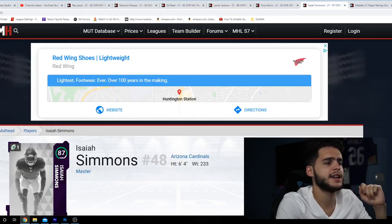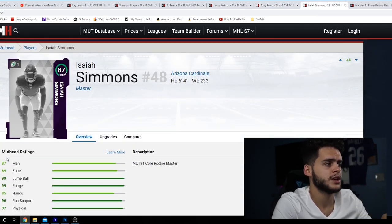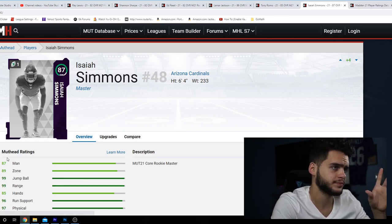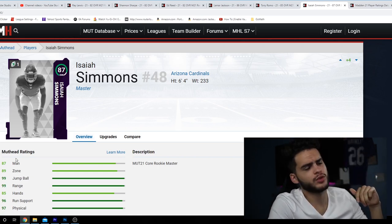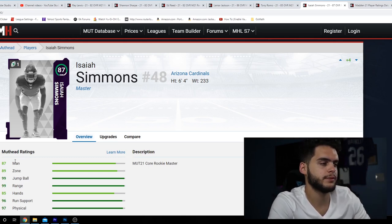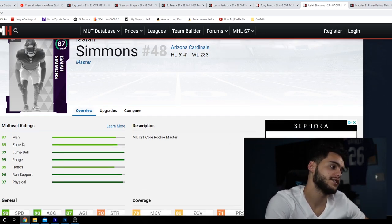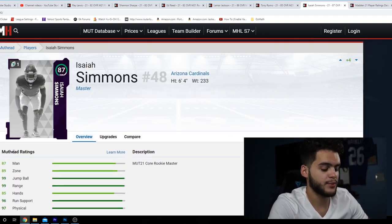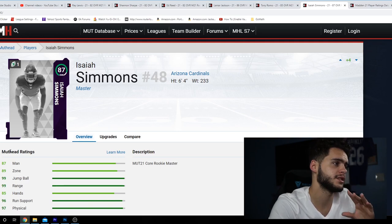Now we have Isaiah Simmons, the Rookie Master. He was drafted by the Cardinals in the first round and can play linebacker, safety, and outside linebacker — super versatile. Madden put him at strong safety. I think it's more about the game balance: if they put him at linebacker with 90 speed, they'd be ruining their own game. A user linebacker with 90 speed day one would be absolutely insane.